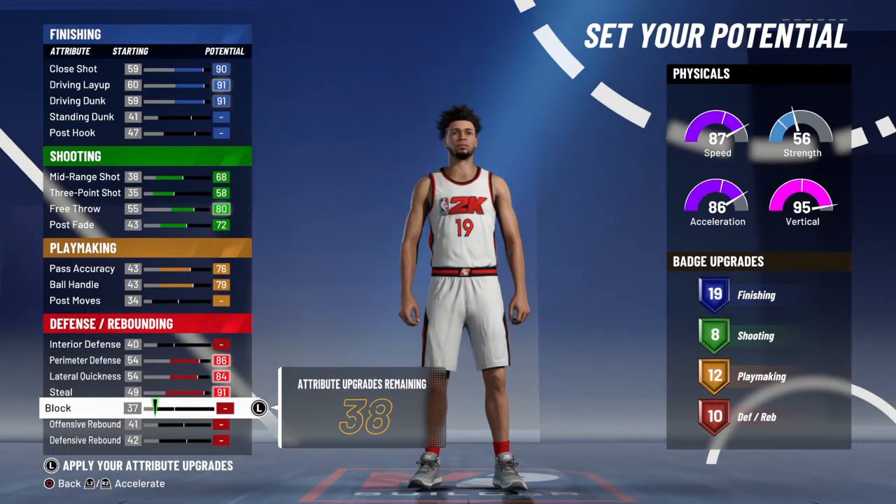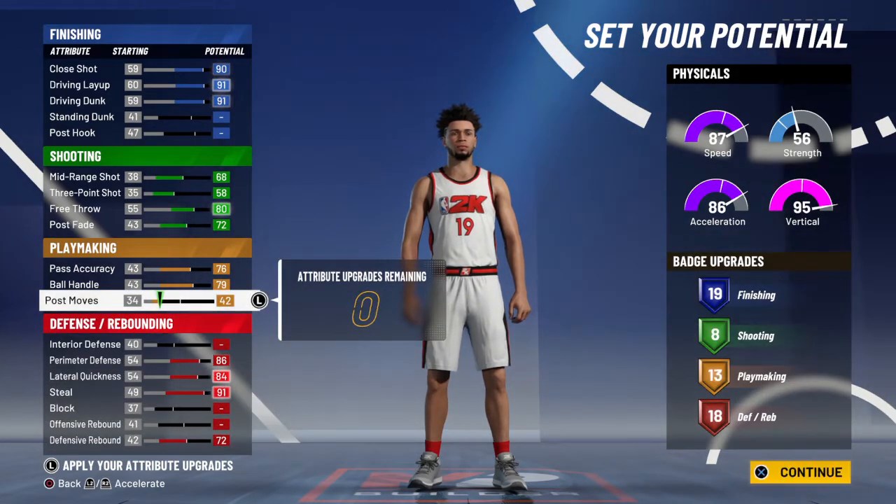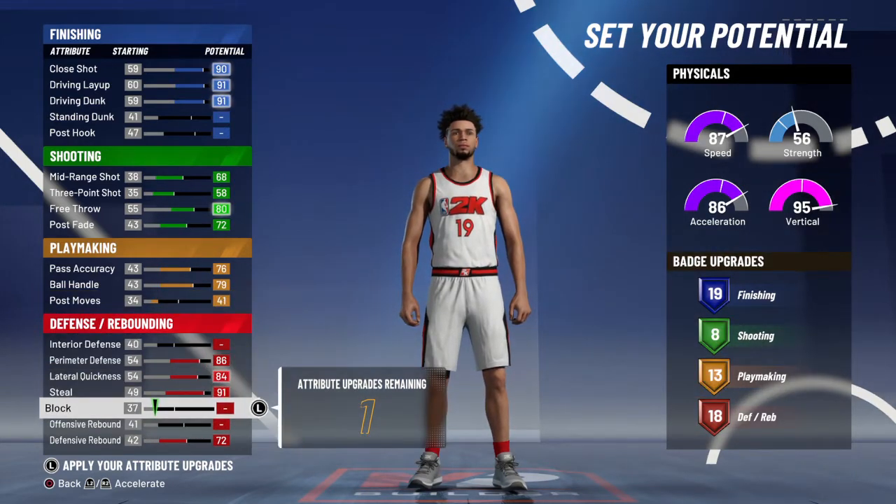Max out the perimeter, lateral, and steal. Defensive rebound gets you at 18 badges, and then you put seven here to get the 13th playmaking badge, and then just put this last point in the block.